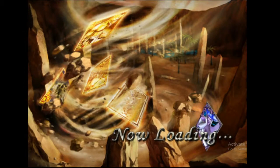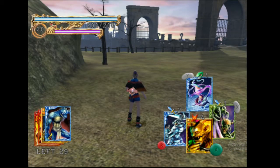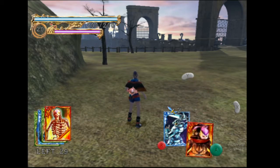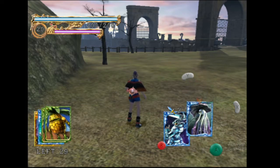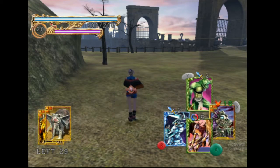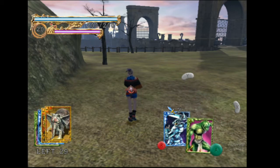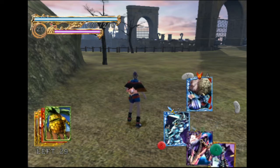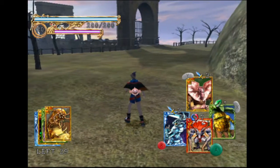Sarven is quite an interesting map in that it requires us to use some cards we otherwise wouldn't want to use — namely, immobile helper-type trap creatures. These aren't necessarily unusable; they're not the strongest in combat, but they do a job if you want to play that playstyle. However, they are relatively weak and quite hard to use, as you actually have to have enemies physically run into them.